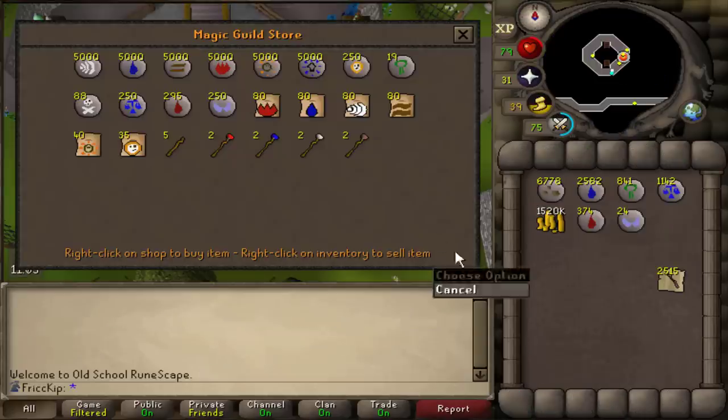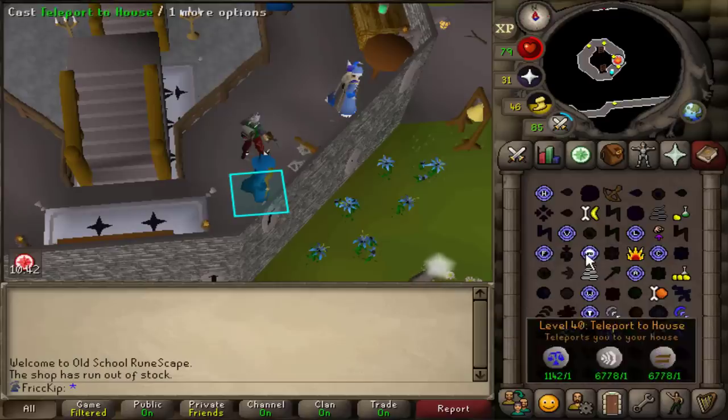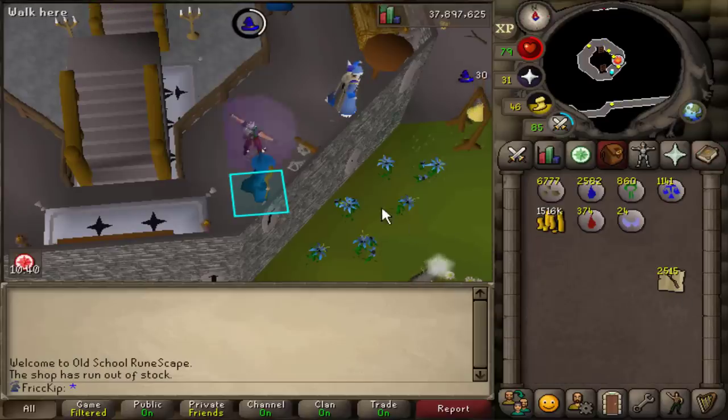67 range. I've hopped so many worlds trying to find nature runes and they're all pretty much like this - only like 10 to 20 in stock for every world, even on the total worlds and the target worlds. It is Sunday right now though, so maybe we'll just have to wait till the weekend's over.